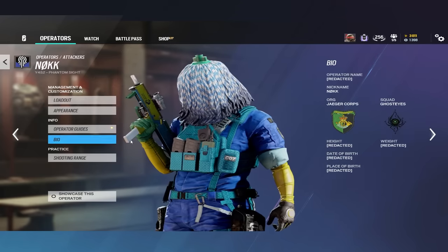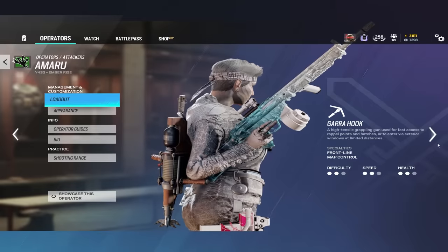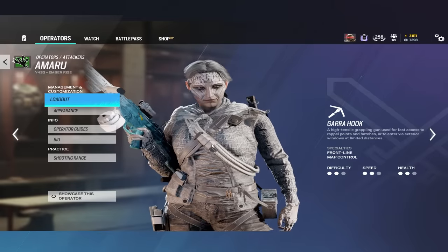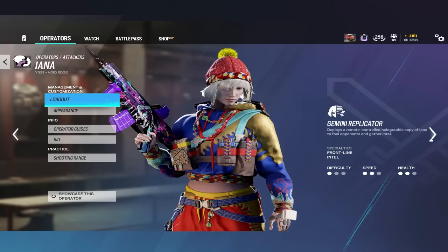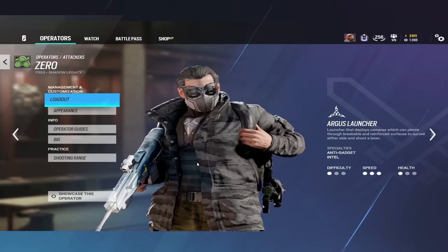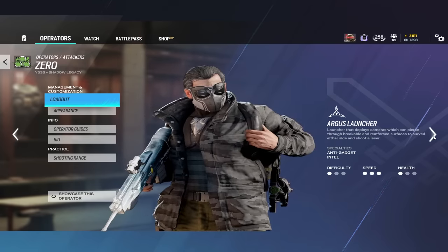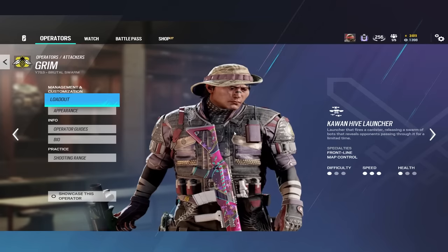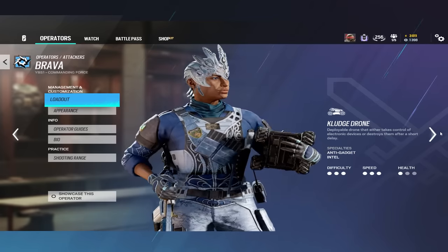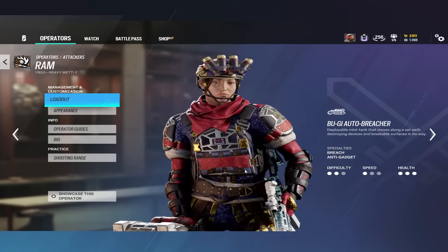Gridlock got an ACOG, Knoxx has an ACOG, even Amaru's L8 LMG got an ACOG even though IQ's didn't, which is a little weird. Yana got an ACOG on both of her weapons, Ace's AK got an ACOG, Zero's weapons both have ACOGs, Flores has an ACOG, Osa has an ACOG on both of her weapons, Sens has an ACOG, Grim has an ACOG, Brava has an ACOG, and finally so does Ram.